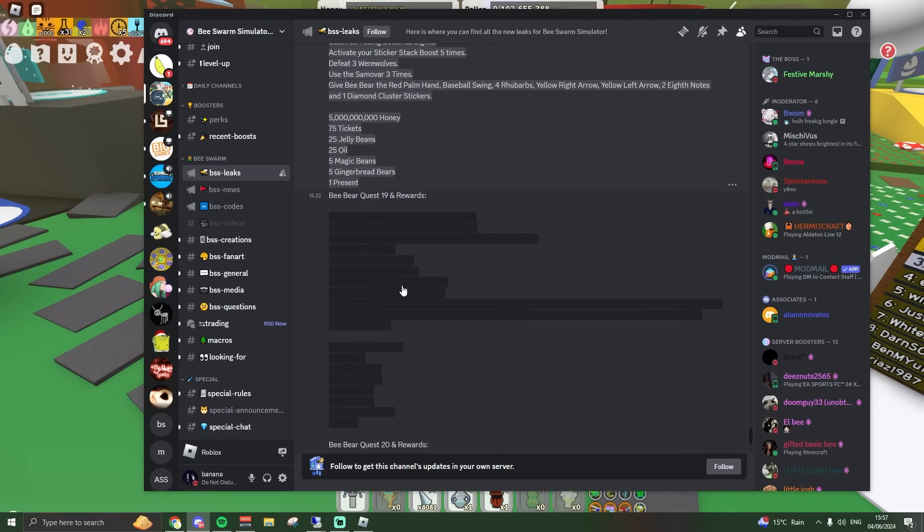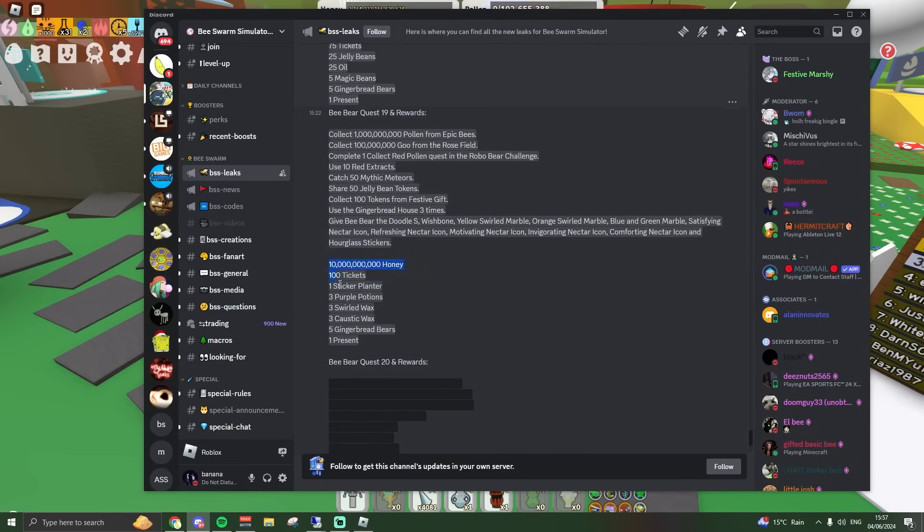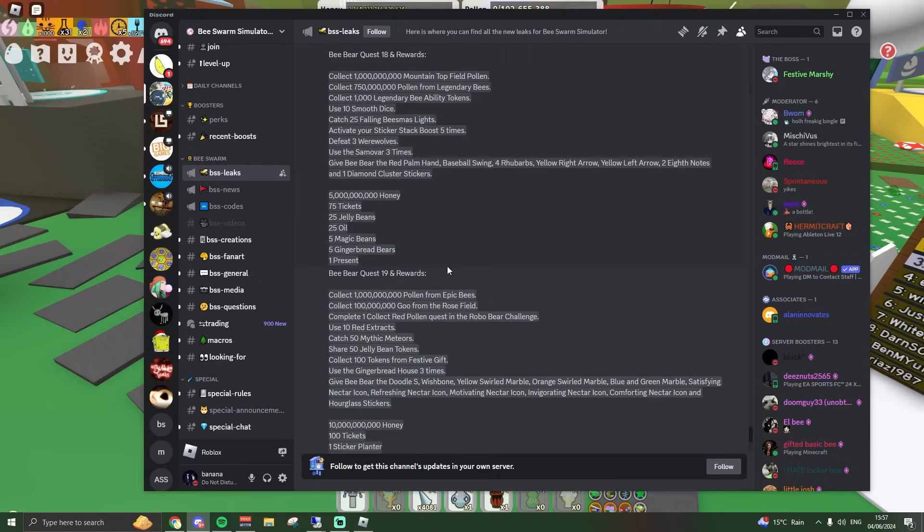I'm excited to see quest twenty. For quest nineteen, you need 1 billion pollen from epic bees, collect 100 million goo from the rose field, complete 1 collect red pollen quest in the Robo Bear challenge, use 10 red extracts, catch 50 mythic meteors, share 50 jellybean tokens, collect 100 tokens from festive gifts, use the gingerbread house 3 times, and give B-Bear basically all of the nectar stickers — that's crazy hard because you need so much nectar, and barely anyone is even going to complete this. The rewards are three swirled waxes, three caustic waxes, three purple potions — we need better rewards though.